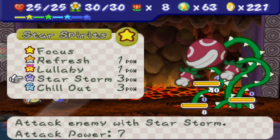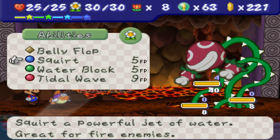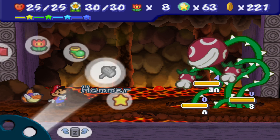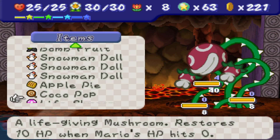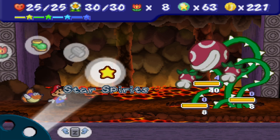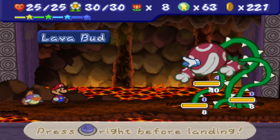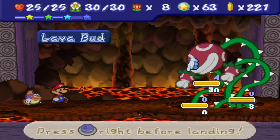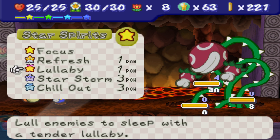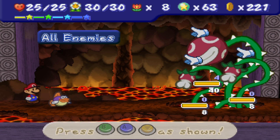Should I Star Storm and then do a Tidal Wave? Or what should I do? Because that would waste a lot of stuff. I mean, I could just attack these one by one, but would that be the best option? I feel like saving this for Chill Out might be a good move. I'm going to Tidal Wave first.